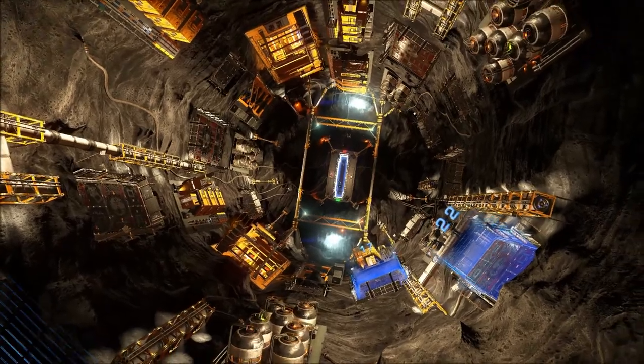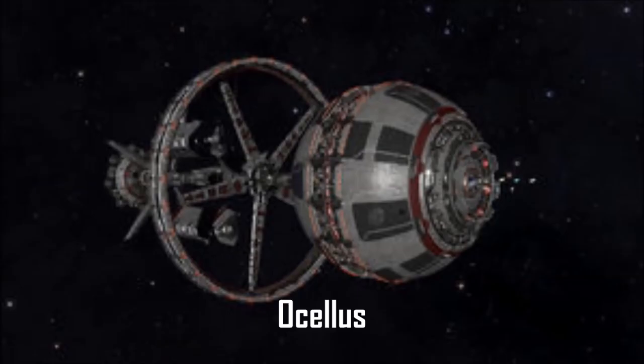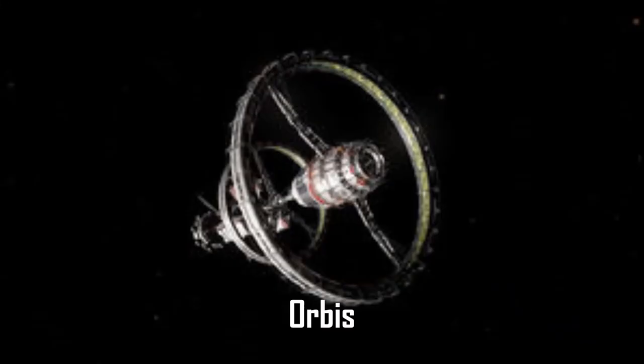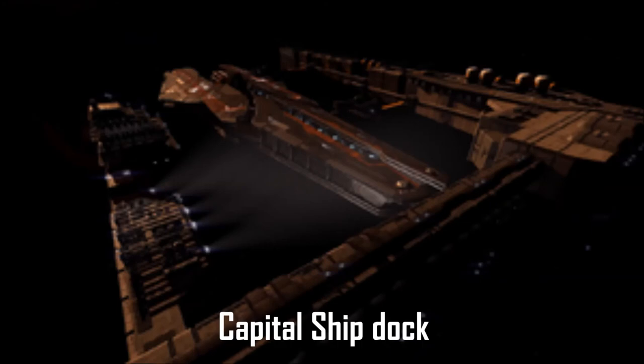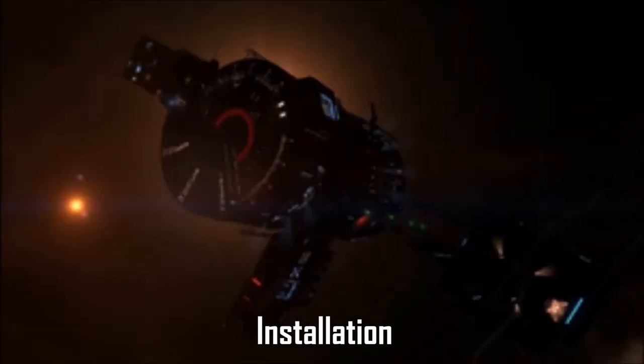When I first started Elite Dangerous, there were the Coriolis station, the Ocellus station, the Orbis station, and the outpost. But after the last updates, the asteroid base, capital shipyard, and the installation were added as well.